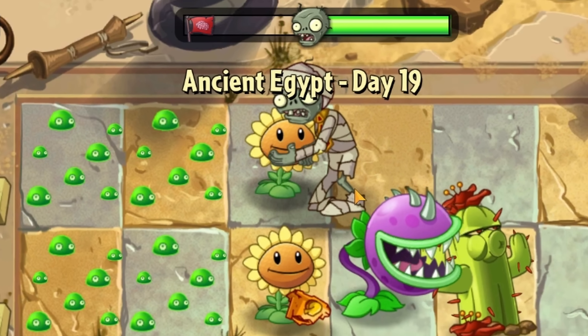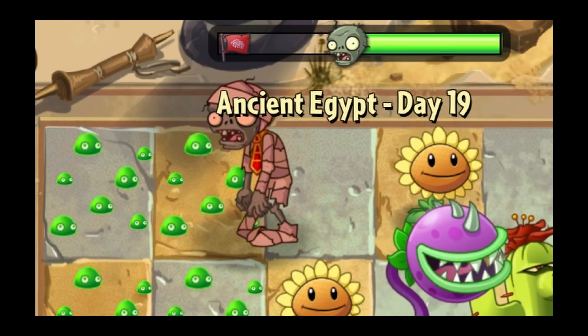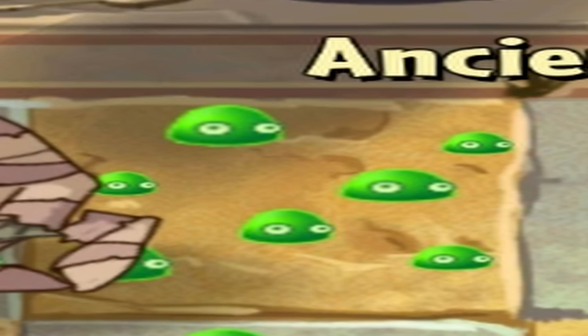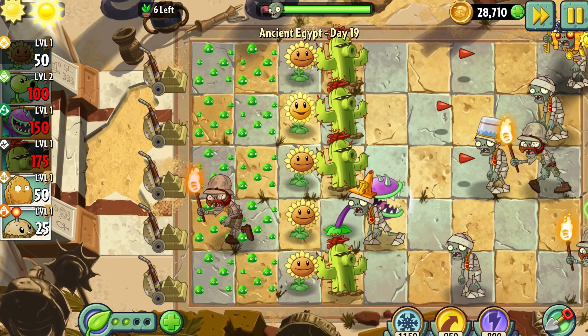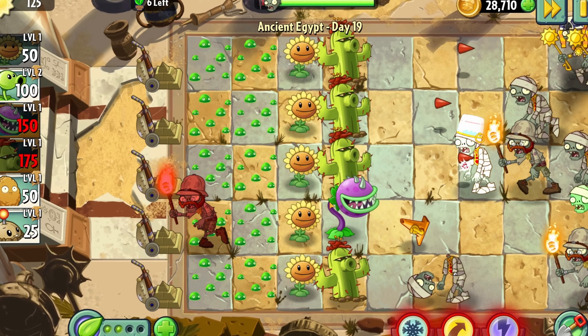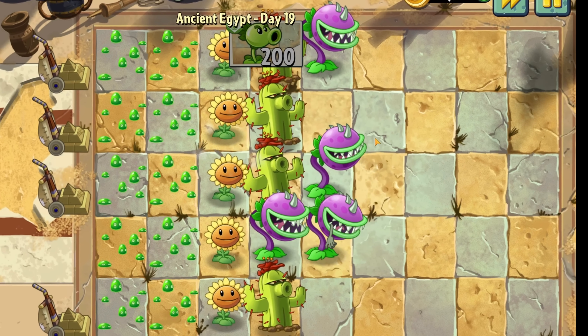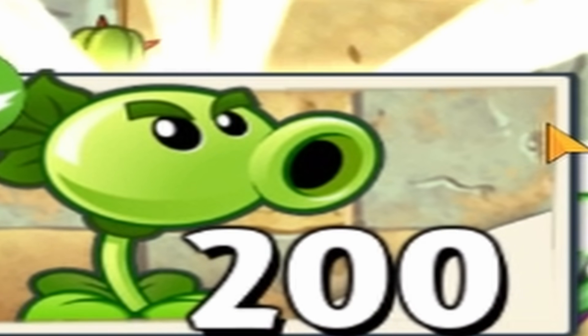Day 19 required us to never have more than 16 plants, and also look after these green things, all whilst Jack Black from Jumanji sets all my plants on fire. In my first attempt of this level, this zombie ate through my sunflowers, beelining it straight to these useless pebbles, and I thought it was over. All until I realised these dudes have a thing for being stepped on and didn't mind. But that didn't stop Jack Black from burning down everything and I had to restart. After playing more carefully, we beat the level, rewarding us with Repeater - Peashooter, two times. Unfortunately, Repeater isn't in Garden Warfare, so we moved on.